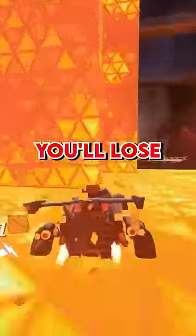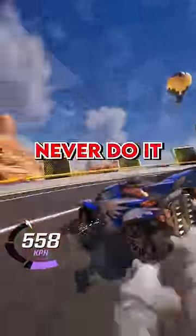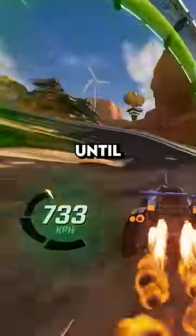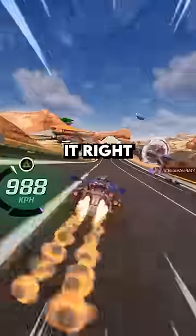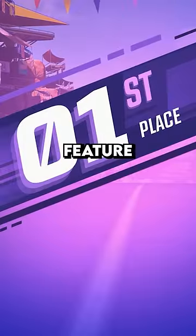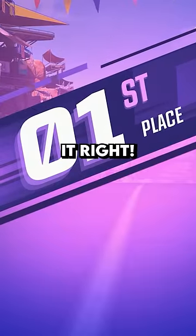But there's one thing that'll almost guarantee you'll lose in Rocket Racing, and you should never do it. When you activate your turbo, don't press the triangle button again until it starts to flash. If you time it right, you'll get double boosted and hit over 1000 miles per hour. This is an OP feature, so make sure you're always using it right.